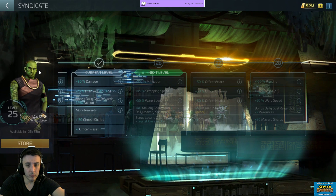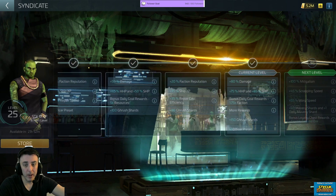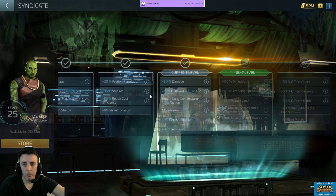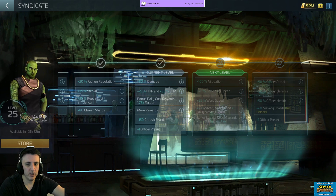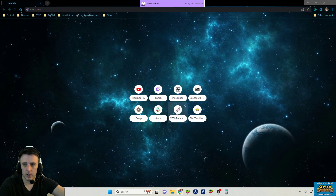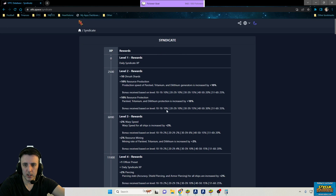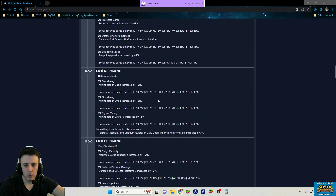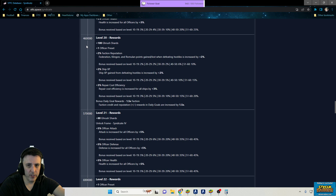Depending on where you're at, that might actually be enough to move you up a level. Most of these levels go up about 200,000 per level. CFSTFC.space — you can look at your Syndicate XP there. Depending on where you're at, if we assume people are somewhere in the 15 to 20, 18 to 20 range, 100,000 XP is enough to move you up a level.